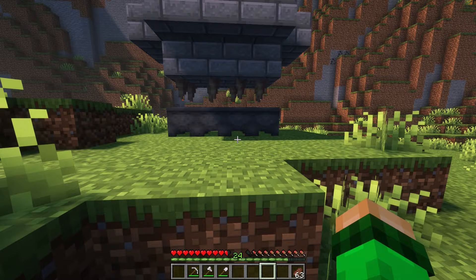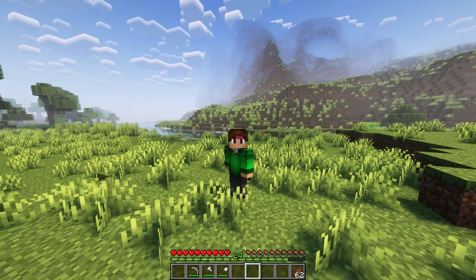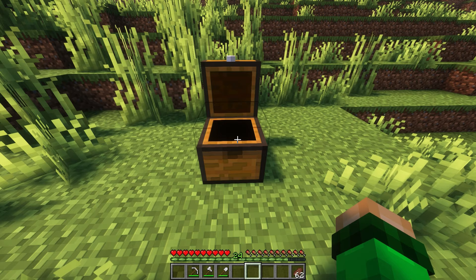The next farm is an automatic cobblestone or stone generator. Many people overlook this farm, but it can be very useful as it lets you get stacks of cobblestone and regular stone in just minutes. In the materials you do need five lava buckets, which is why I advise building the lava farm beforehand.